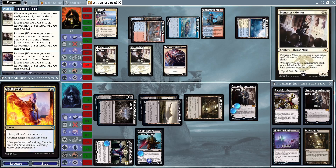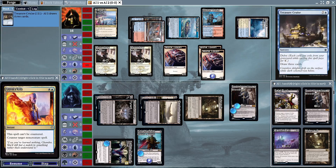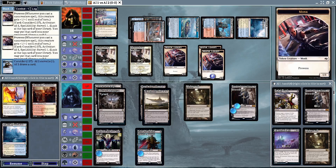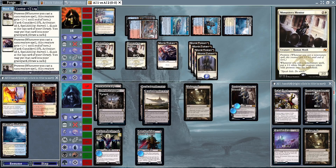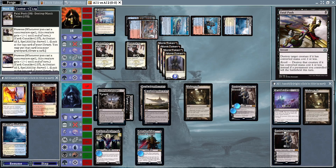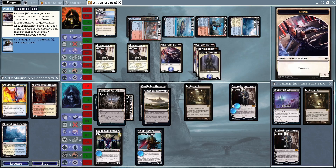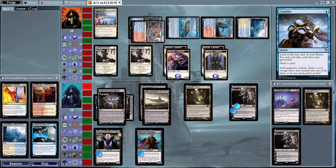A Treasure Cruise here post-combat drawing a bunch of cards and creating a bunch of monks. The Mentor Control deck has a plan to win the game, it just needs to get around the Vampires. On the other side, Fatal Push is going to take care of one of the monk tokens as we're casting another Consider, which draws a Pieces of the Puzzle.